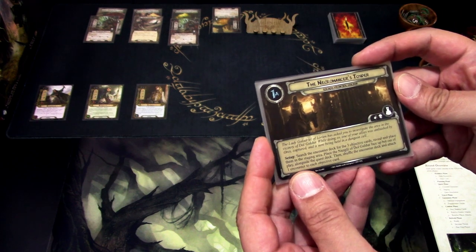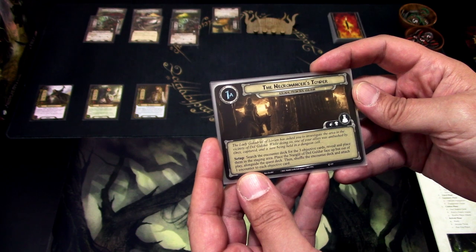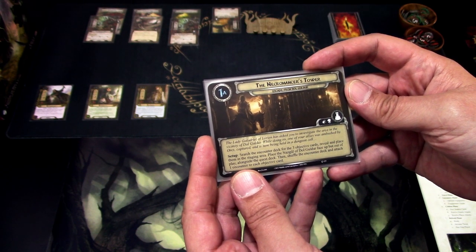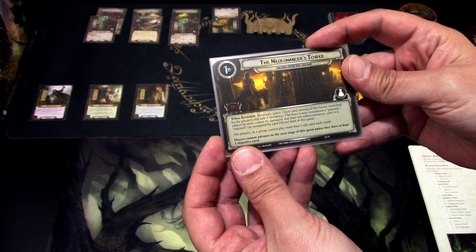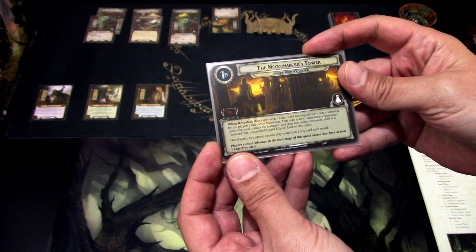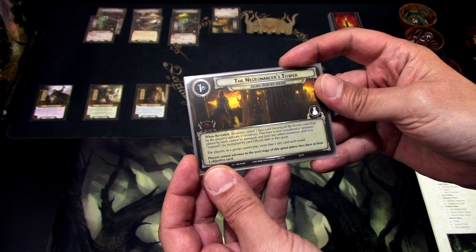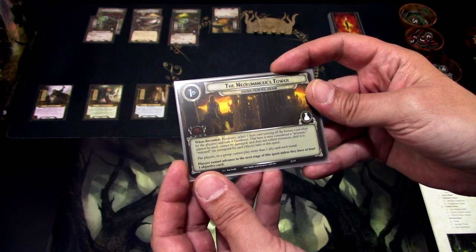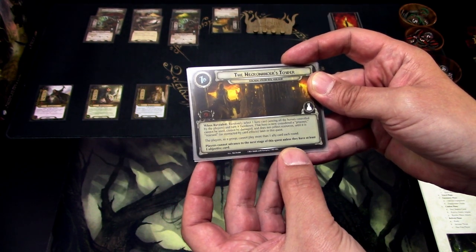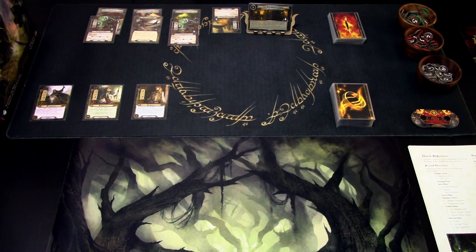We read the fluff text first: Lady Galadriel has asked you to investigate the vicinity of Dol Guldur. While doing so, one of your allies was ambushed by Orcs, captured, and is now being held in a dungeon cell. When revealed, randomly select one hero card, hunt all heroes controlled by the players, and turn it face down. That hero is now a prisoner — cannot be used, damaged, or collect resources until rescued by a card effect later in the quest.